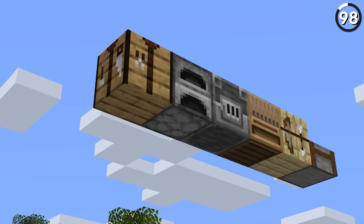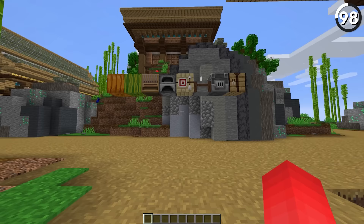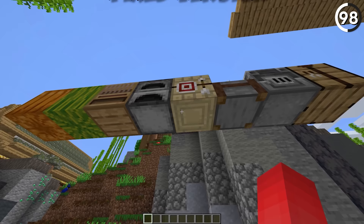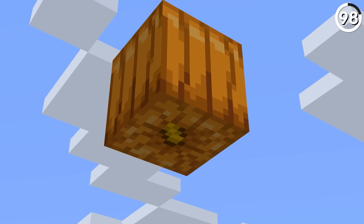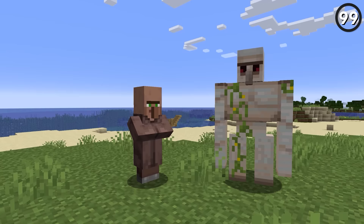Minecraft's textures can have their fair share of inconsistencies, but the biggest culprit might just be the bottom texture. Even though they stay mostly out of our sight, they don't exactly make sense compared to the other sides. Luckily, certain mockups exist to show how the bottom textures could be fixed — so maybe instead of having another pumpkin stem on the bottom of a block, we could have something that makes much more sense going forward.